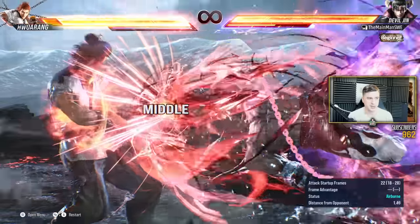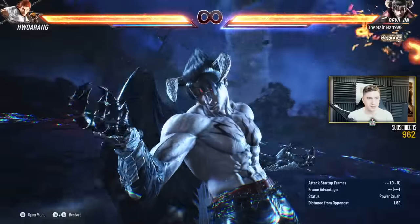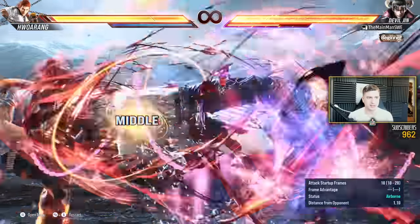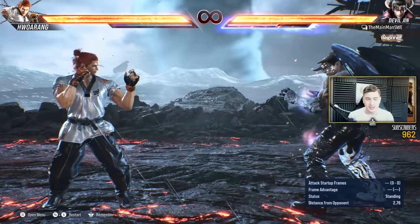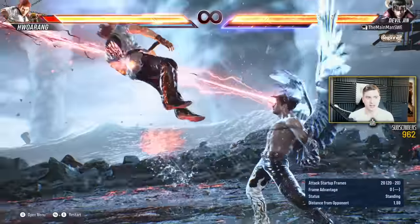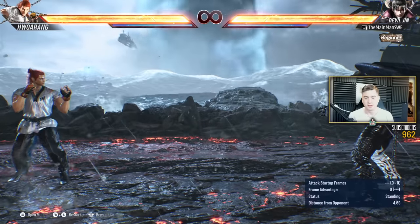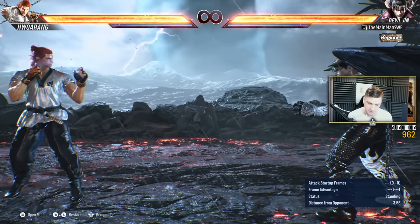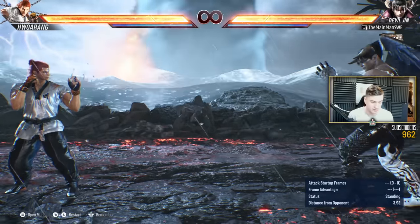He has a full screen Heat Smash that tracks to both sides. If the opponent blocks it, Shackle is guaranteed on block into the plus 11 mixup. He also has a Mourning Crow Heat Smash, which is an unescapable throw. Holy shit, the stuff this guy threatens you with when he's in Heat — and honestly, when he's not in Heat as well.